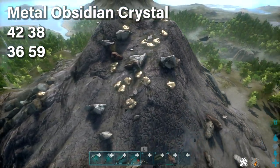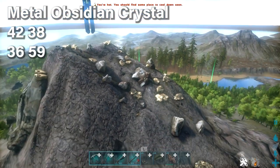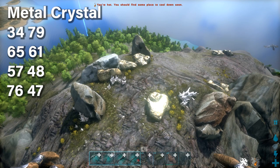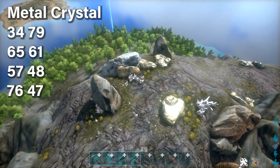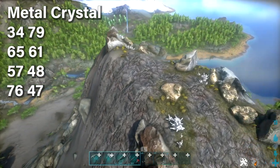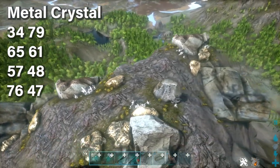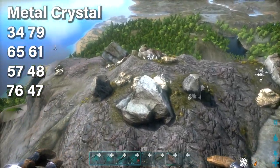These locations are mainly on top of mountaintops. Mountaintops have a lot of metal, crystal, and obsidian in general. There are some easier locations for just metal and crystal if those are the only two resources you're looking for. Use these four coordinate sets on the map to find mountaintops where you can find metal and crystal together.